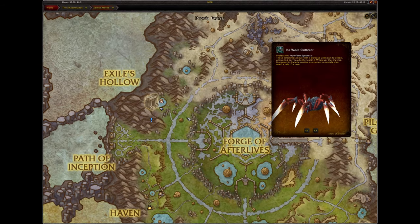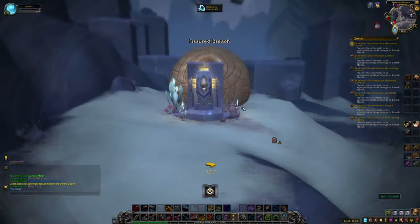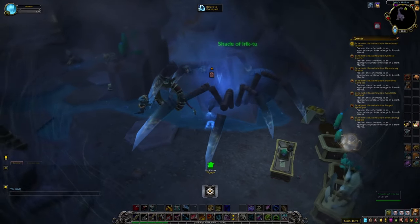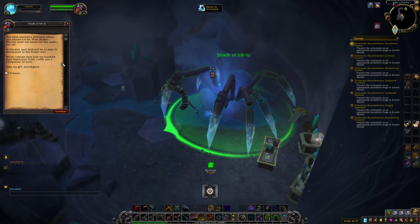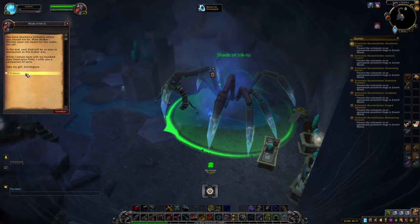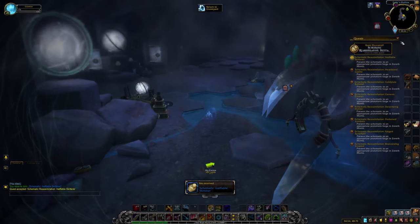Next is the Ineffable Skitter Mount. To get this, you need to die. Kill yourself near Firim's cave by falling or any other means. While you are a ghost, run into Firim's cave and on the left side you will see a ghost spider called Jade of Erich 2. This spider gives a little teaser into possible WoW lore, and then offers you a schematic in exchange for leaving. Accept this offer and you will get the schematic.